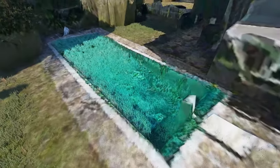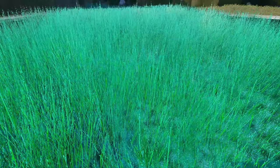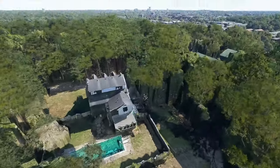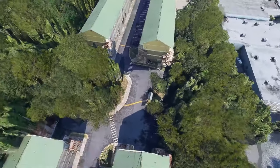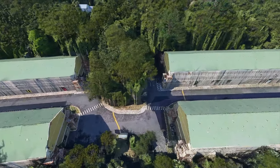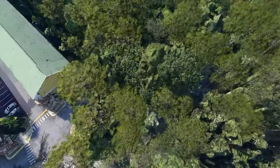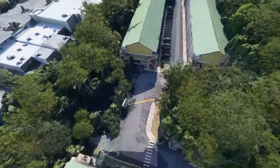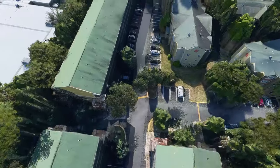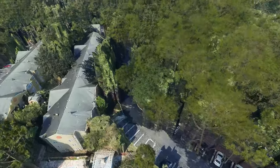There's no water in the pool. The AI thinks it's some sort of grass, because the AI finds it a little bit tough when things are covered by trees and you can't really see what's below them. Now if I can actually update it to take data from Street View, that'll probably make things significantly better.